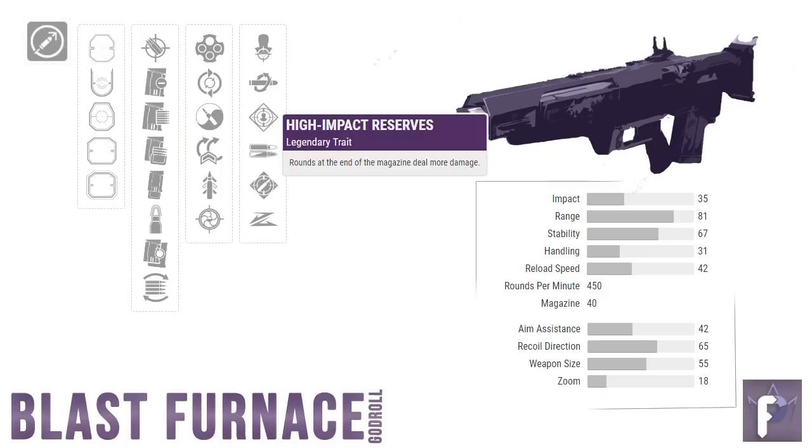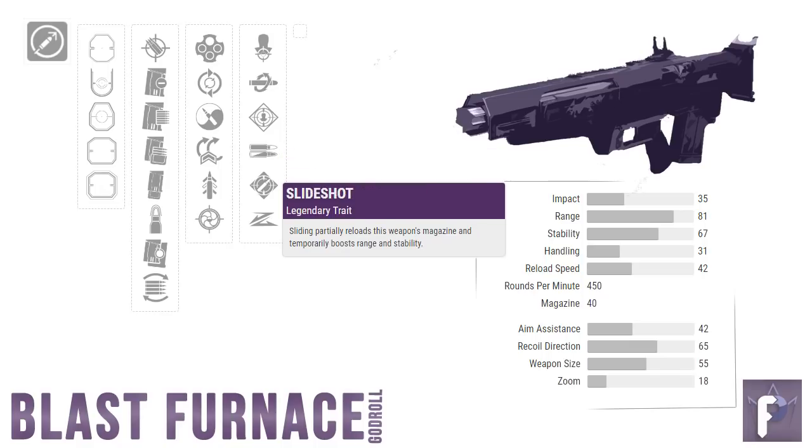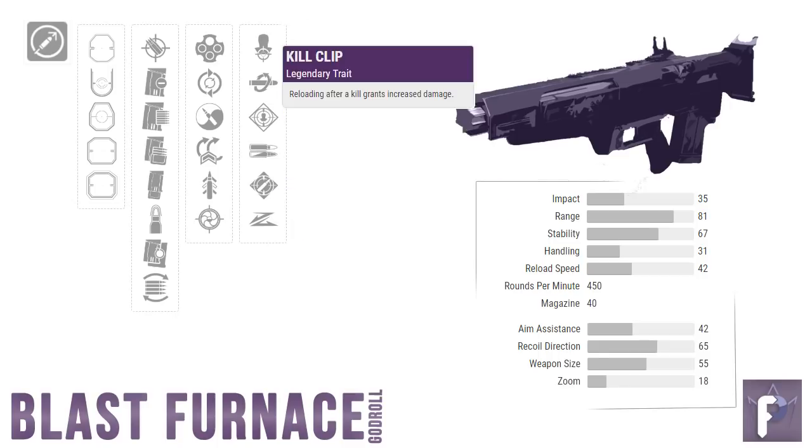Usual loser number two: High Impact Reserves. There are far better ways to get extra damage out of your weapon other than needing to dig to the bottom half of your magazine. Ambitious Assassin — not bad to have; extra bullets in the mag are cool, but when there are perks that grant extra weapon damage, what's the point? Slideshot is okay — more range, stability, and a partial reload are all fine to have, but as with most primary weapons in Destiny, these perks fall short when compared to what's coming: Rampage and Kill Clip. These two perks cast such a massive shadow over other primary weapon perks, it's crazy.